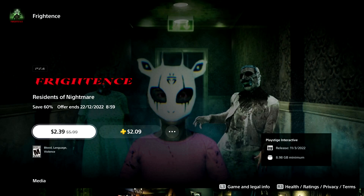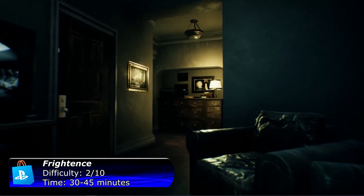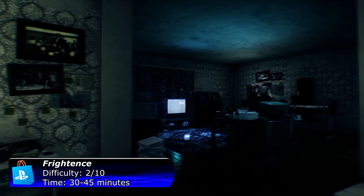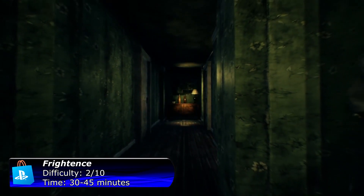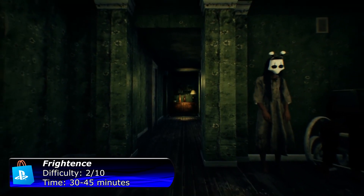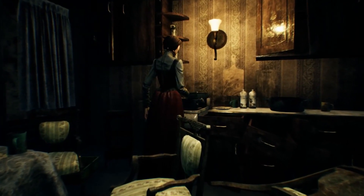The first game on my list is Frightens, which is a horror walking simulator. The game is similar to Infliction and the overpriced Either Inside, but in my opinion this one is a lot better than Either Inside. There are some missable trophies, but it's not a big deal because the game is very short — it can be completed within 30 minutes. The graphics are very good too, and definitely worth $2.